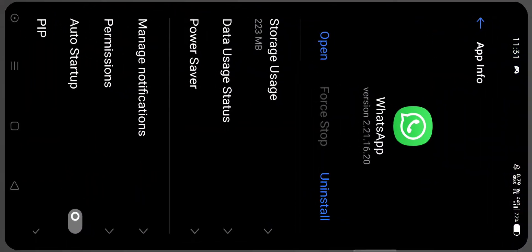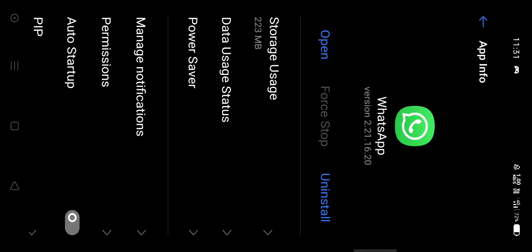You can go to PUBG and BGMI. Next, it's the second tip — a trade tip. You can go to the phone settings and delete messages.